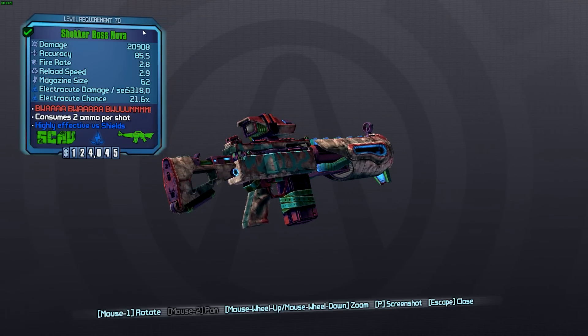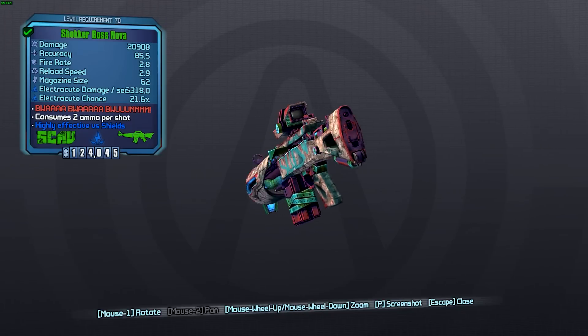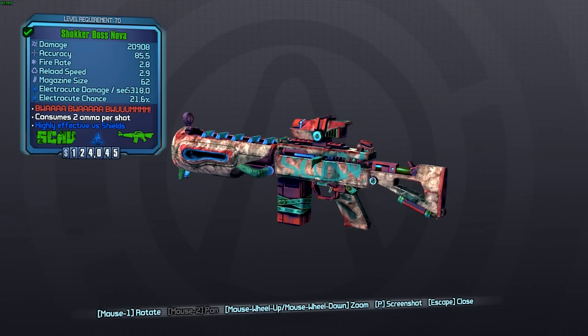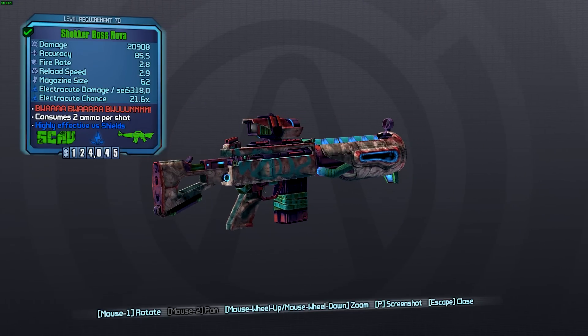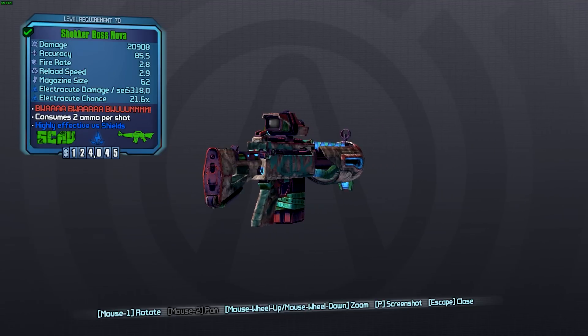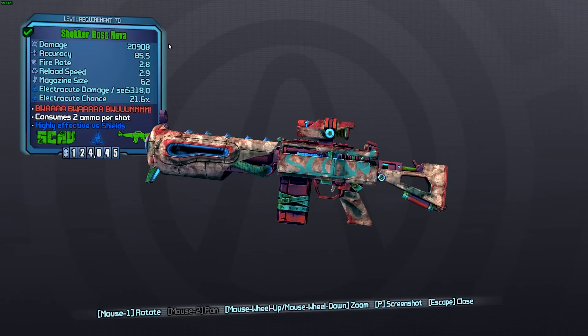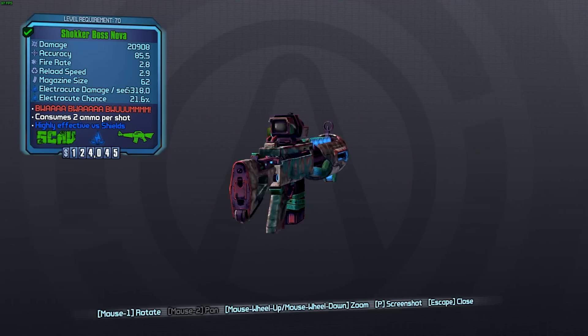Boss is usually a prefix that happens after you put on the damage attachment for a weapon, and it usually only happens with the Jakobs types. However, with this weapon it doesn't actually have any attachment — the attachment slot is taken up with the Luneshine slot, so you can get it with Luneshine but you can't put a regular attachment on it. It does have greatly increased damage compared to other Scav assault rifles, so I believe the damage prefix is already effectively built in.